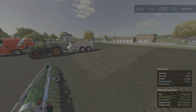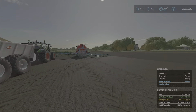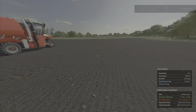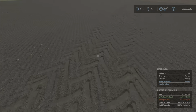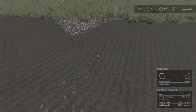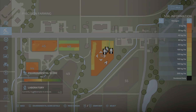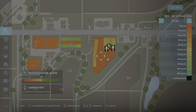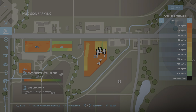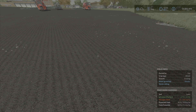Let's first look at the field. I have prepared this field — as you can see I've already started a few things. We have basically negligible nitrogen, 25 kilograms per hectare, which is nearly nothing. If we go to our precision farming map and look at the nitrogen soil information, you can see I've been doing some things here.